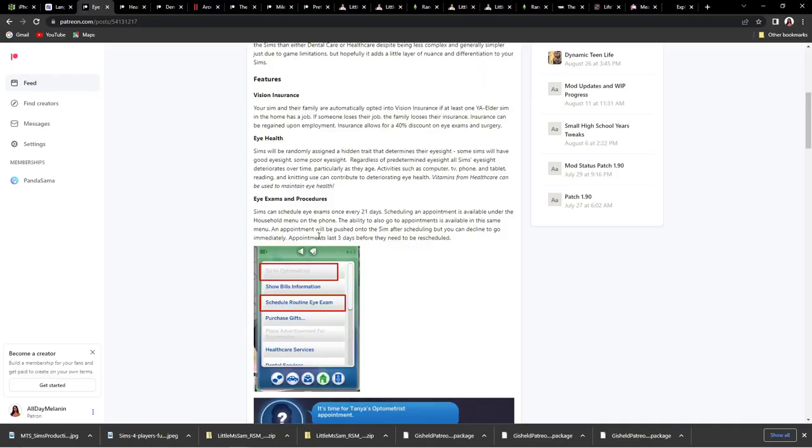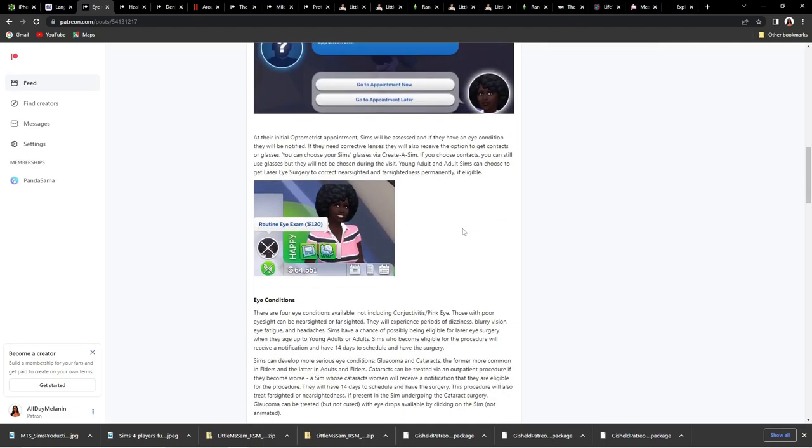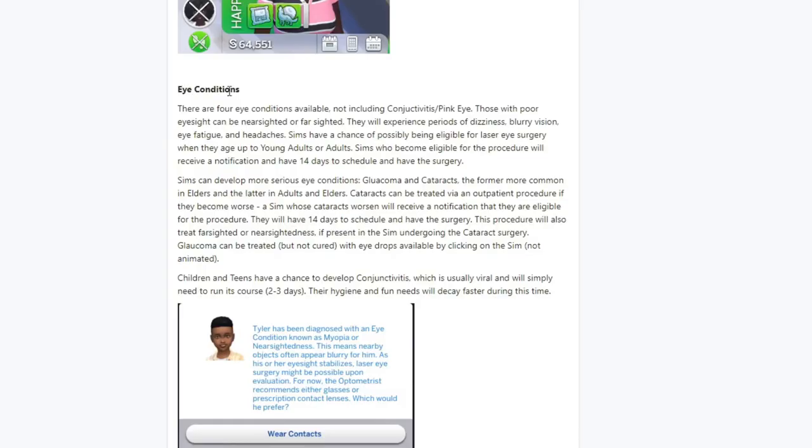It seemed like they be coming way sooner than every 21 days, but appointments last three days before they need to be rescheduled. A routine eye exam costs 120 bucks — that's what Tiana was just charged. There are four eye conditions available, not including conjunctivitis or pink eye. Those with poor eyesight can be nearsighted or farsighted and will experience periods of dizziness, blurry vision, eye fatigue, and headaches.